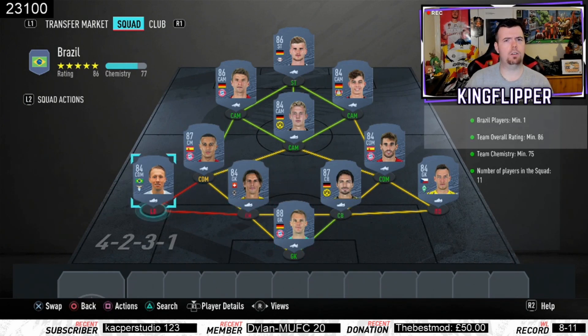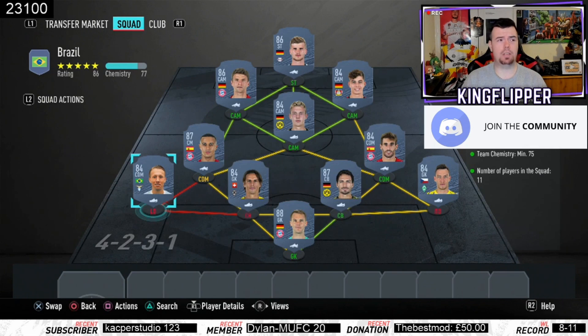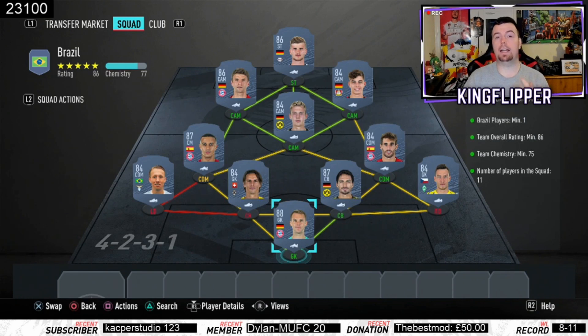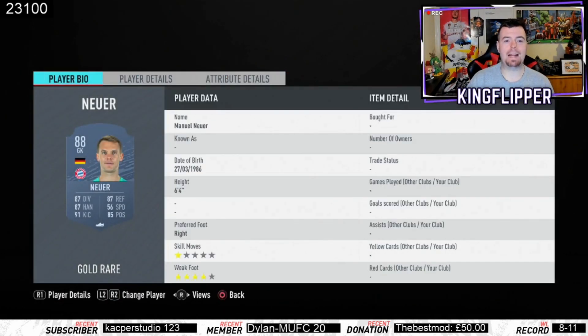I think Lucas Leiva is the cheapest 84-rated Brazilian player. Team overall is bang on 86 — can't lower anyone else. Team chemistry of 75, we're on 77, and 11 players in squad. As you can see, I've gone Bundesliga — you'll see a lot of Bundesliga at the moment because it's really cheap. We'll start off with Neuer.